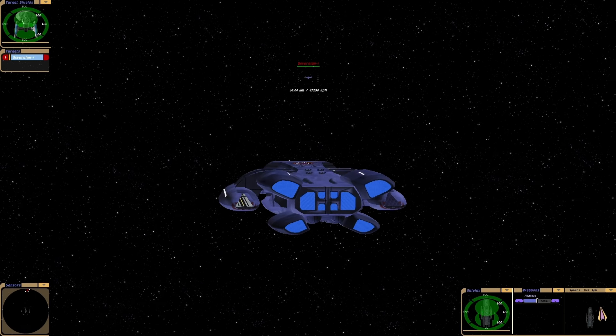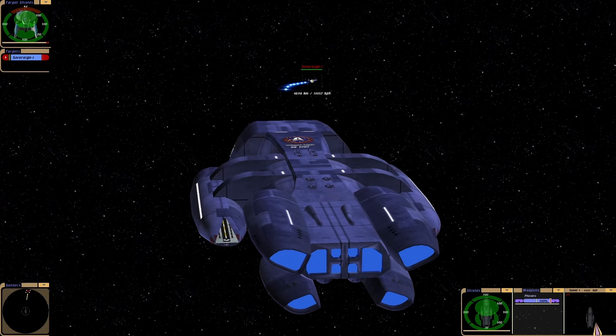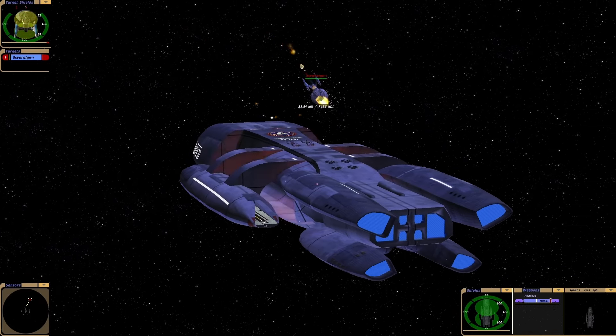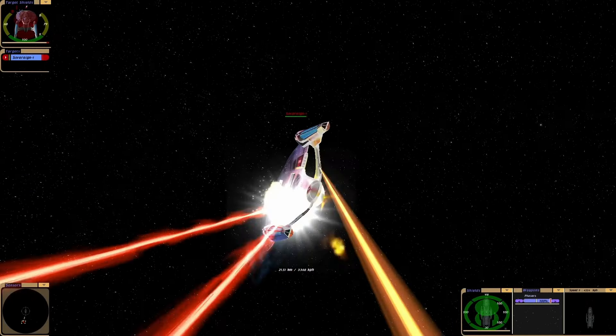If we used the original Battlestar Galactica, it would get wiped out probably in about 5 seconds by the Enterprise E. Okay, here we go. Our shields are holding 99%. Look at that. Amazing what they can do at Jupiter Station. This ship is massive, which probably explains why it has so much power.